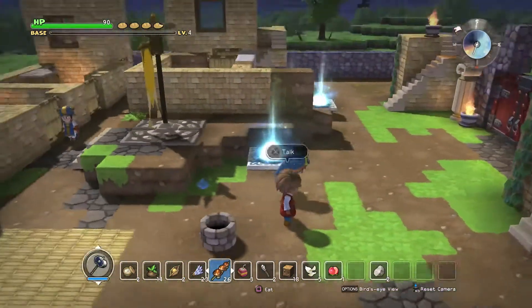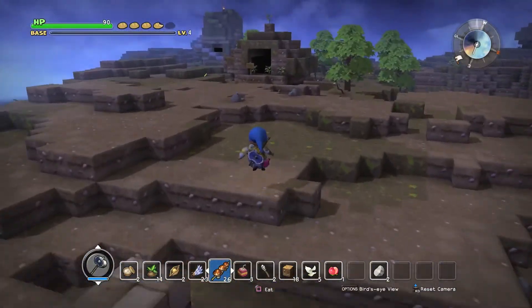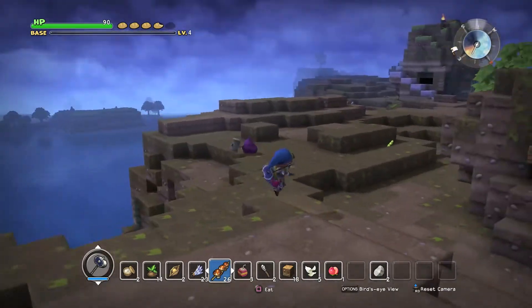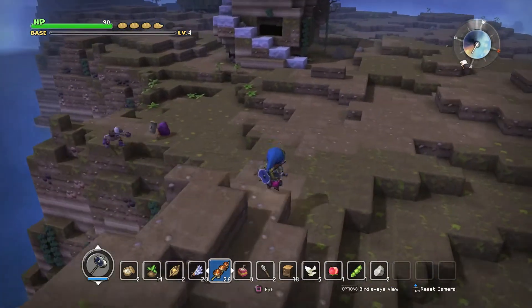Alrighty guys, so we're back at base. To get to the second dragon, you want to go through your first portal — this guy here. This will take you to... I don't actually remember what it's called, the town with all the hammer dudes. Once you get here, you want to head pretty much to the castle. If you've played Dragon Quest and followed along the storyline, you'll eventually have to come to this castle.